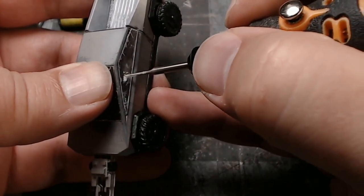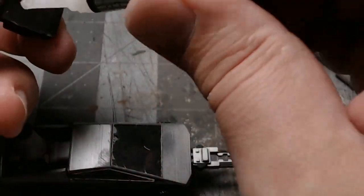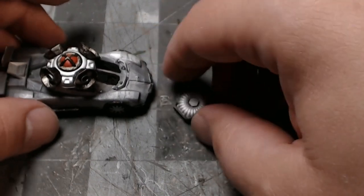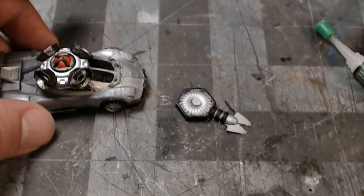This is too funny to not do. These are pretty simple - not doing the magnetic thing, just a little super glue and stick them on. With the performance car I knew I wanted the thumper on the roof, but I wasn't real sure where to put the experimental teleporter.